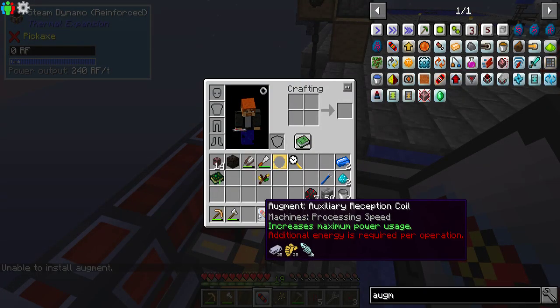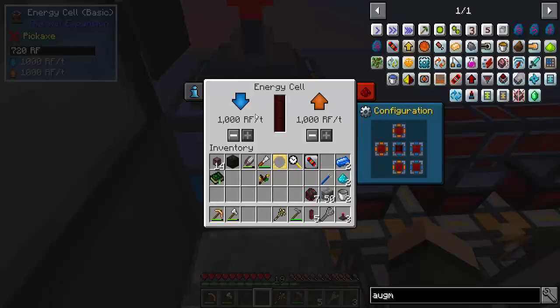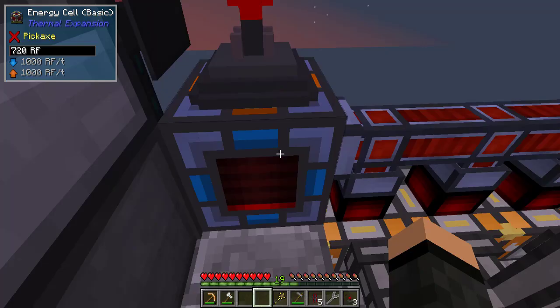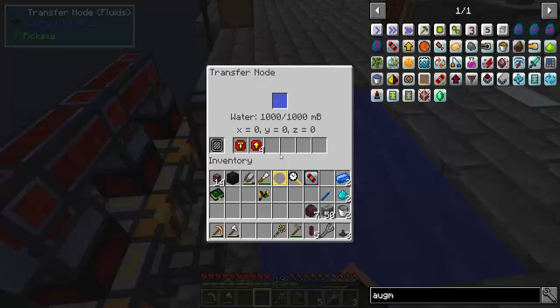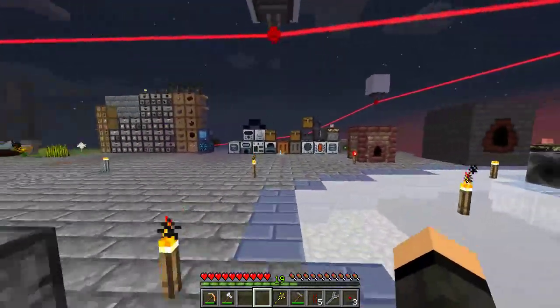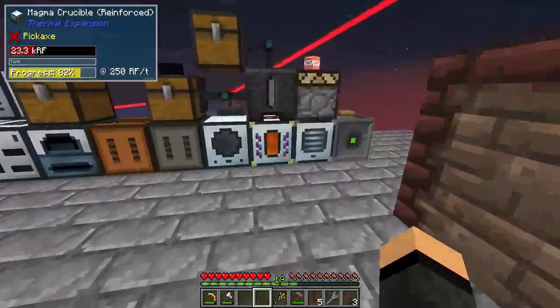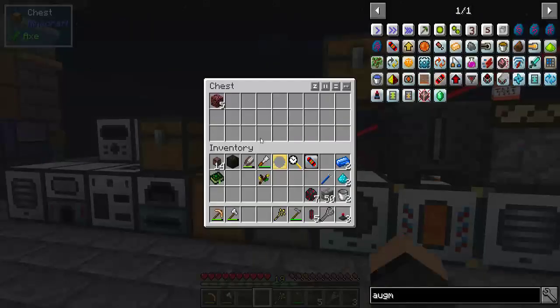Upgrades — two hundred and forty. It's just barely breaking even, but those three right there are now producing 720 with the speed upgrades. And this guy is letting it keep up with the amount there. This guy is using 260 right now because it's finally evened out. That's still faster than it was doing. And look at that — netherrack.